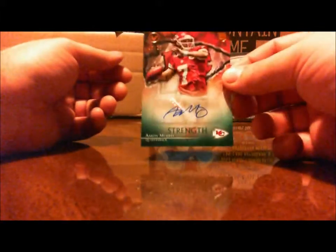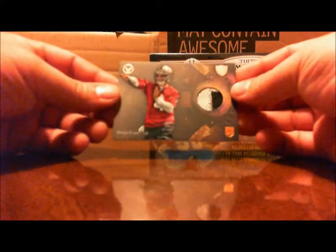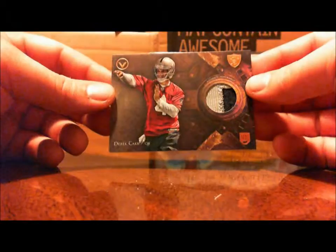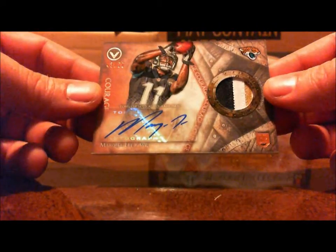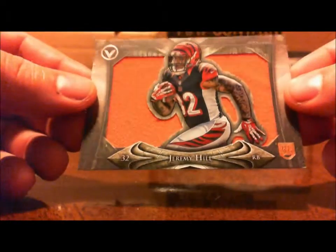Last pack — not looking for any hits. Jeremy Hill, David Fels, Mike Evans rookie numbered to 399, an RG3, Marshall Falk, and a Michael Crabtree. Back to the hits: we had an Aaron Murray auto numbered out of 75, a Derek Carr two-color patch not numbered, a Marquise Lee three-color patch auto numbered out of 50, and a Jeremy Hill jersey card not numbered.